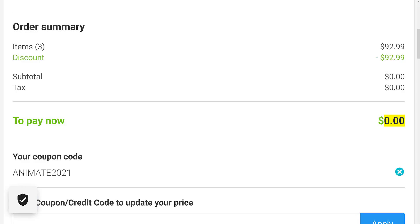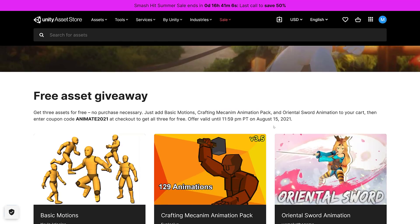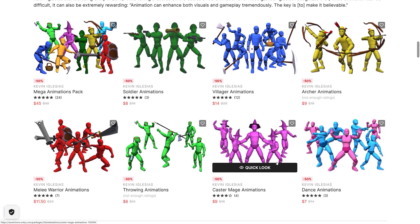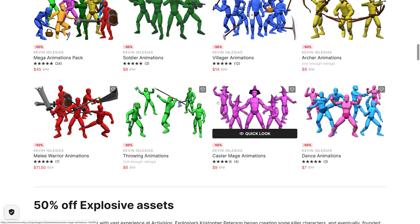The code is ANIMATE2021 and you have until August 15th to get these assets. By the way, there is still a sale going on running until August the 15th. If you head on down, you're going to notice a lot of similar assets. So if you're looking for crafting, soldiers, mega packs, villagers, mages, dancing, and so on, you can get more animations in the exact same style.